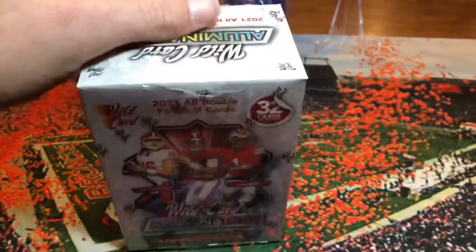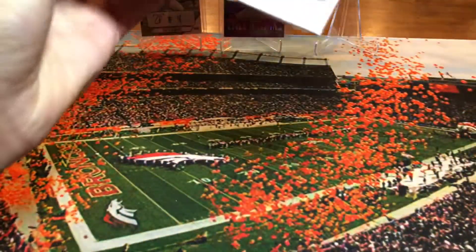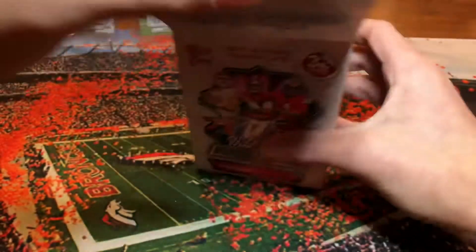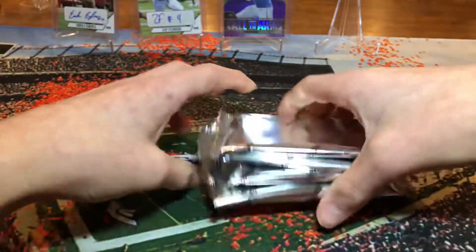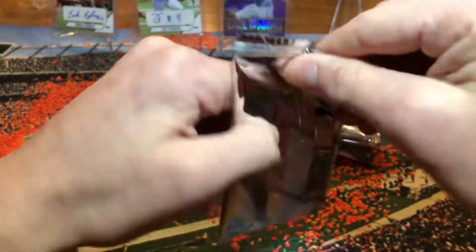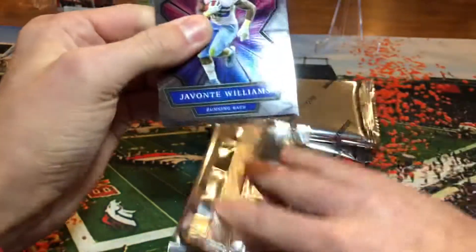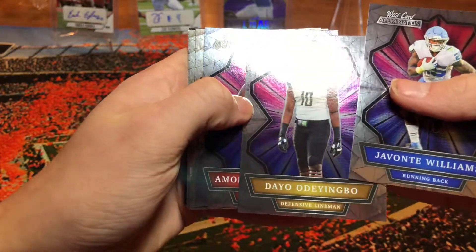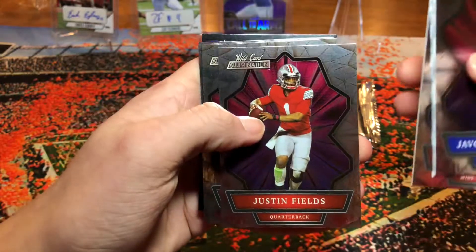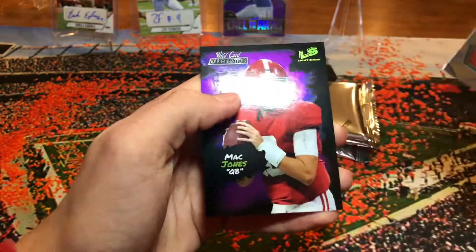Tween Eskridge rookie wave. Alright, Wild Card Illumination — we're looking for red chase packs. Ooh, chase pack! Open it so they can see. Not in there though — chase packs are one in every twenty. Javonte Williams, Amon-Ra St. Brown, Justin Fields — it's just the base. I like the Illumination look though.